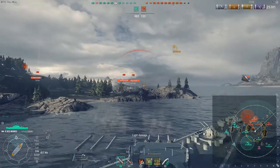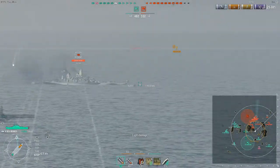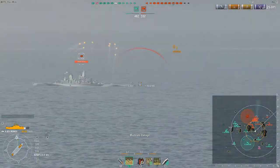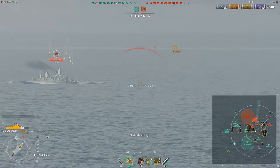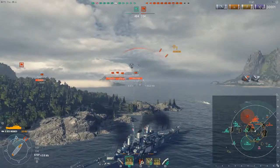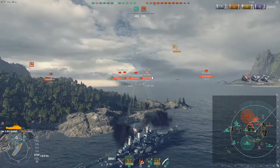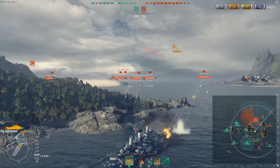We still have a Gearing, a Kagero, and a Yugumo — quite a few destroyers that can easily take on a Benson. We might be able to take out this Fletcher ourselves, and this is where I do push in just a little bit too much because I'm trying to use the island as cover. However, I'm just far enough that the Missouri and the Bismarck over there are able to stream some shots in over the smaller islands.